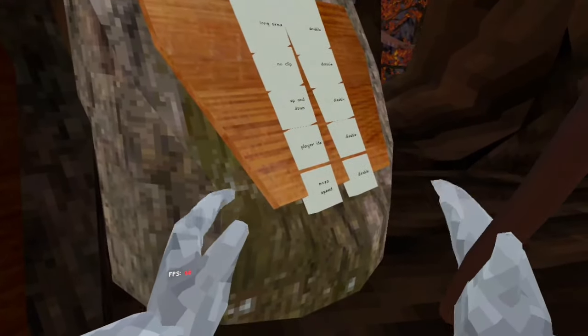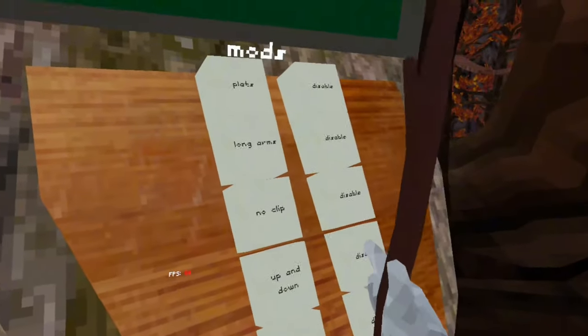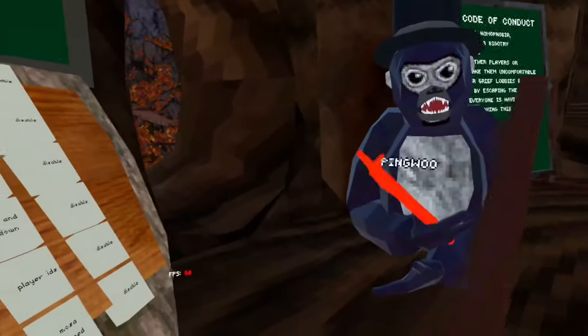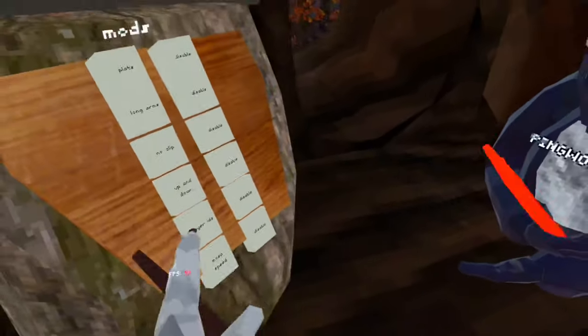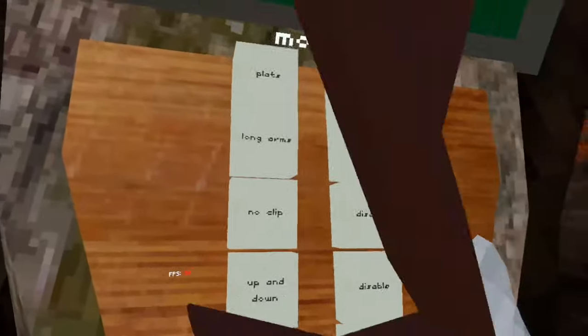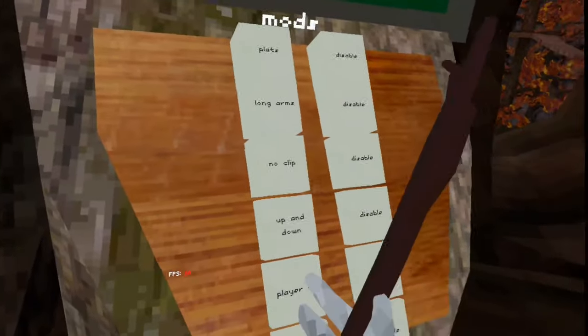No clip! By the way, no clip comes with platforms and invisibility. Let's go! So you don't follow the map — that's really good. You can go up and down. Let's see if it works. Clarity's there too.